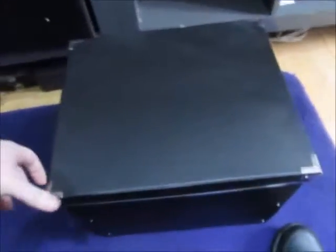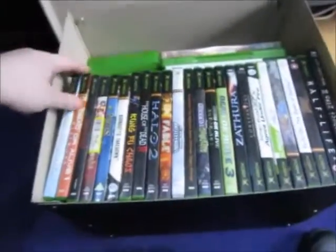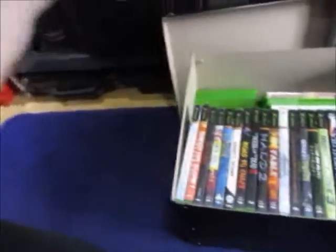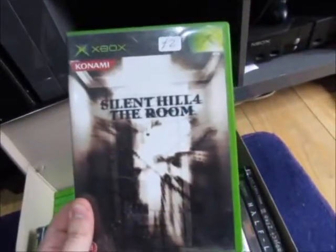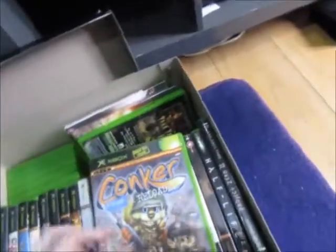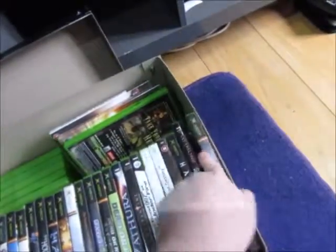Now let's see what's in here, shall we? In this box we have — oh yes — Xbox original games. Mainly the ones I play all the time are always on the top. Every single one that I show you has my favourite games on the top. I always play Silent Hill 4: The Room. One of my personal favourite characters in the old days of Rare — Conker's Live and Reloaded — because I don't have Conker's Bad Fur Day, because that is hard to grab.